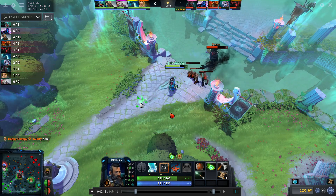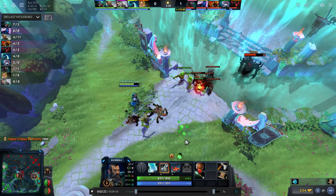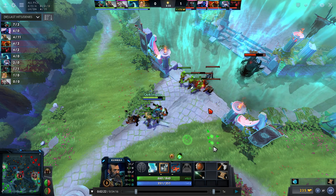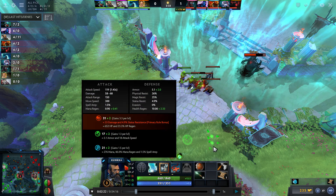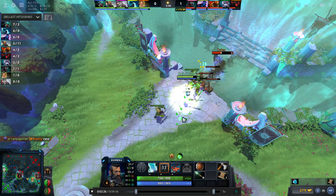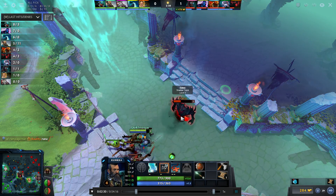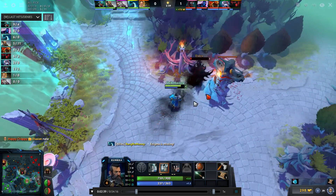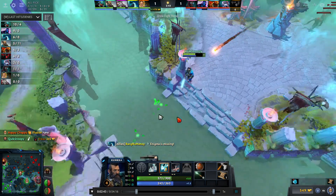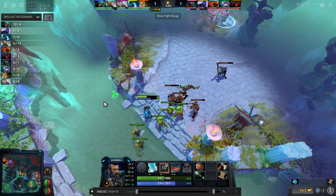I play defensive, eat the tree, and then walk up to deny it because he doesn't have any mana. I use Tidebringer to take down his health a little bit. At level three I'm watching his positioning — I have high ground advantage, Tidebringer almost off cooldown, I have Torrent and X Marks, and I'm close to level four. I put an extra point in X Marks instead of Tidebringer, then use X Marks, Torrent — boom — walk in front of him, right-click, and get the kill.